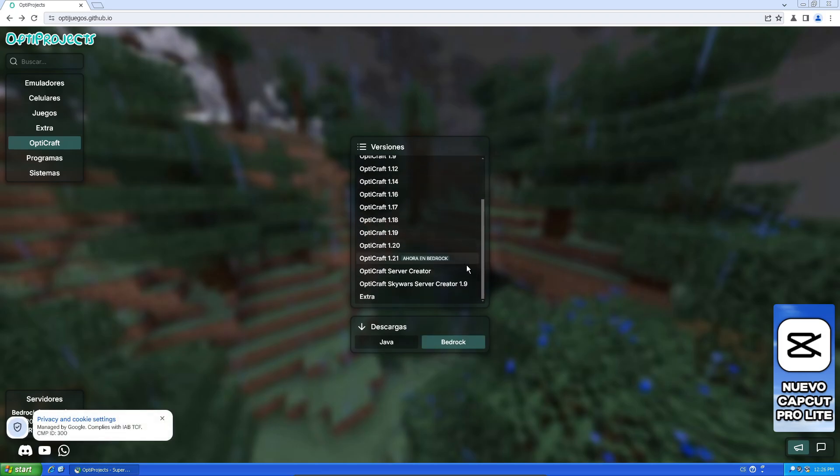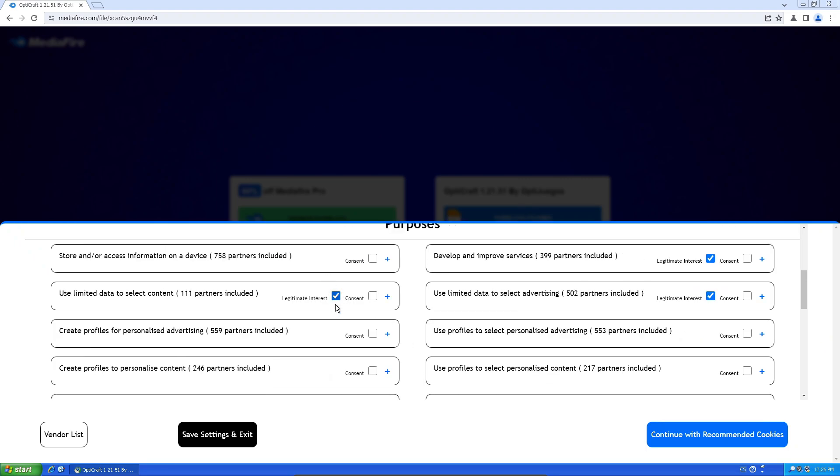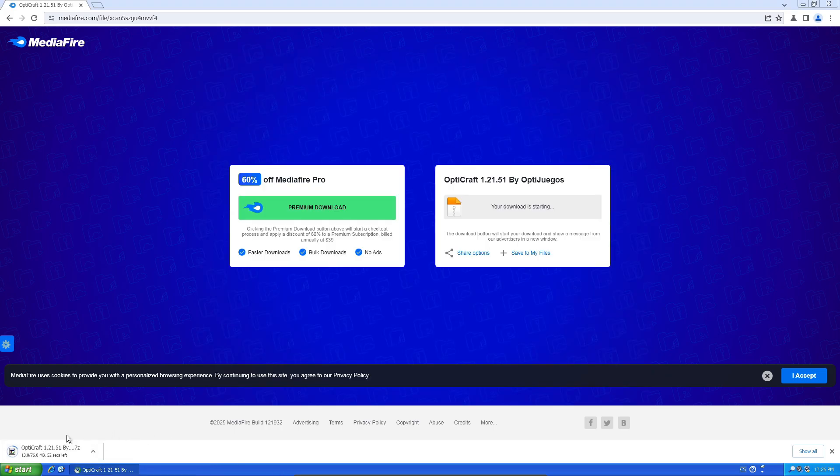Ahora and Bedrock — okay, it is in a different language. I don't understand, but okay. Look at how many versions there are. Download. I'm not a robot. It's an app. Okay, it is a lot of downloading.